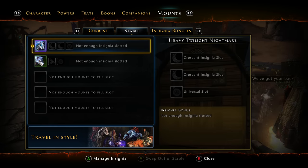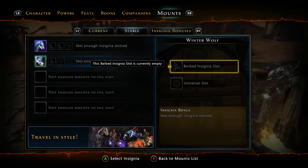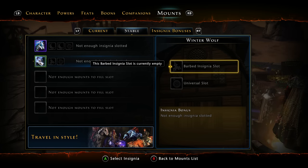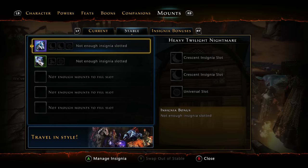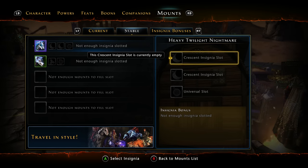You have the stable, where you can have five mounts. You can also manage the insignias — I don't have any yet since they're a dropped item, but I'll do a video on farming them. Some mounts will have two insignia slots and some will have three. There are five different insignia shapes and they work like enchantments — a crescent insignia slot requires a crescent insignia. They'll have all different types: offensive ones like crit, some like armor pen.